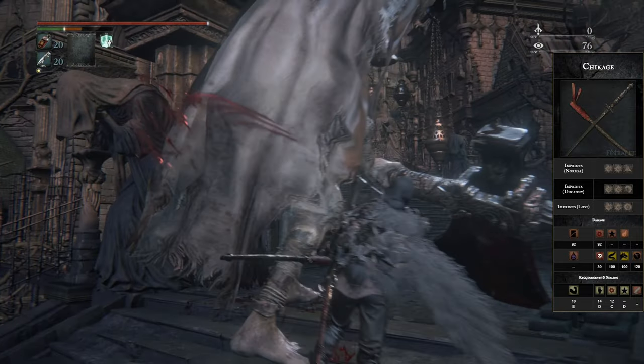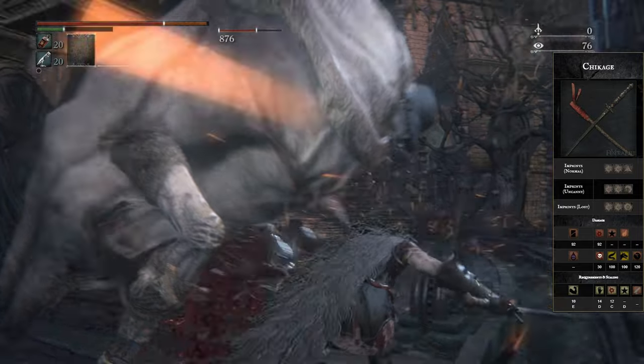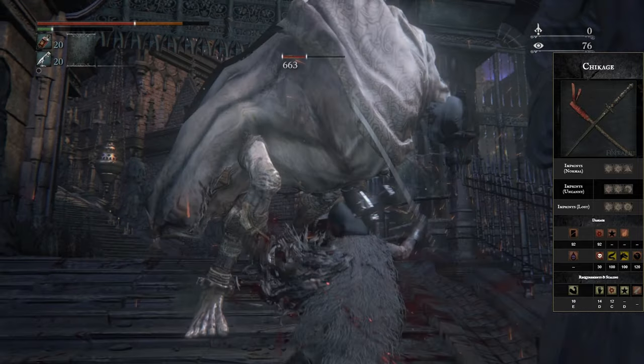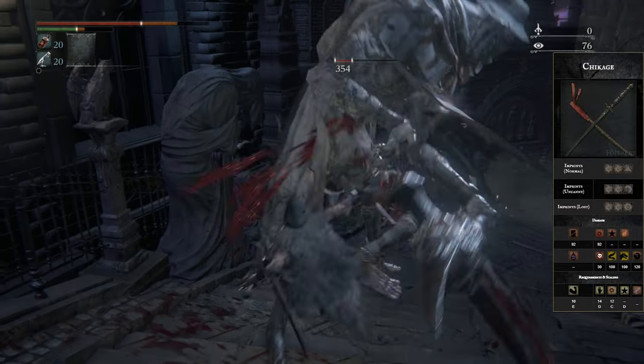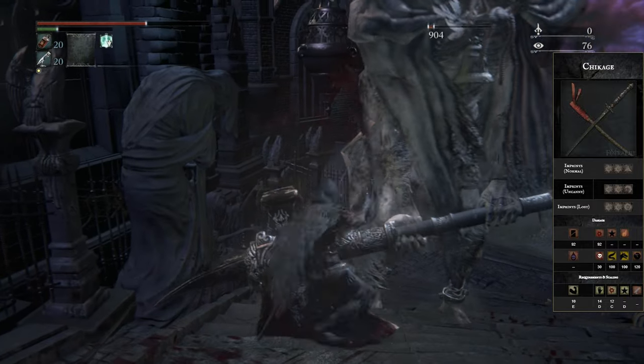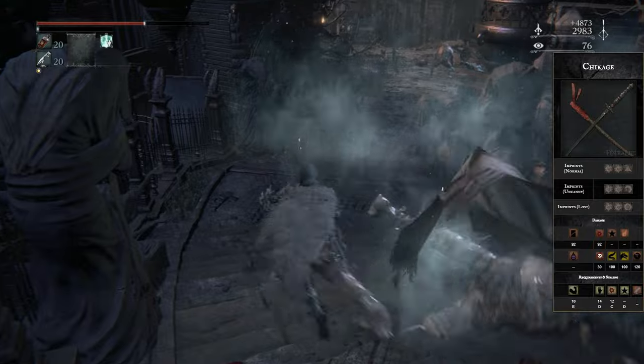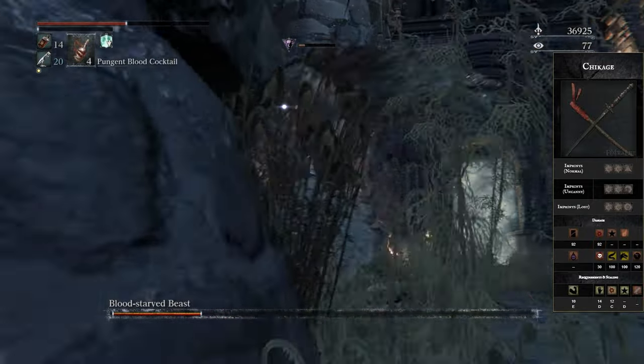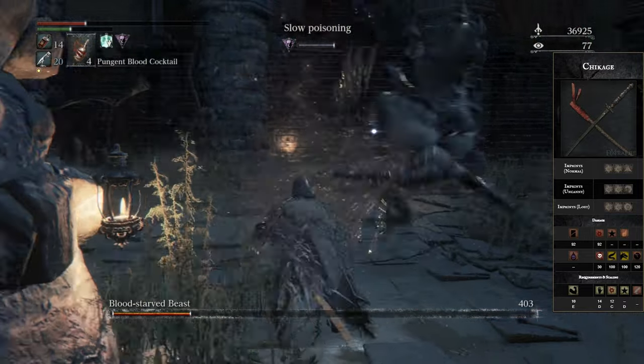This weapon adds a different element to your playstyle because you have to manage your health a lot more, making it not as easy to use. If you're going through the game for the first time, I probably wouldn't recommend the Chikage due to it just not being that user-friendly. It'll be one of those weapons you carry around the second time through, or when you get really used to the mechanics — because with the speed, the moveset, and the damage, it's just undeniable.